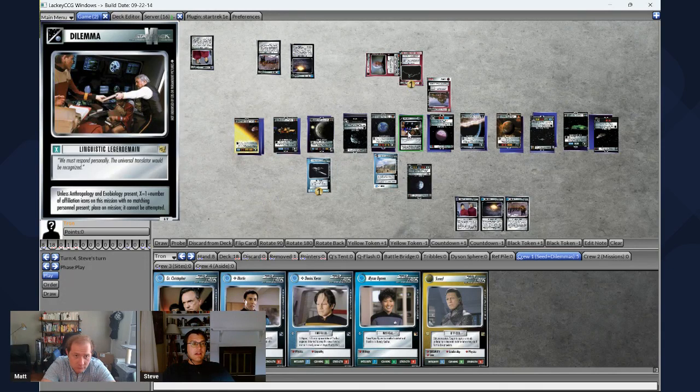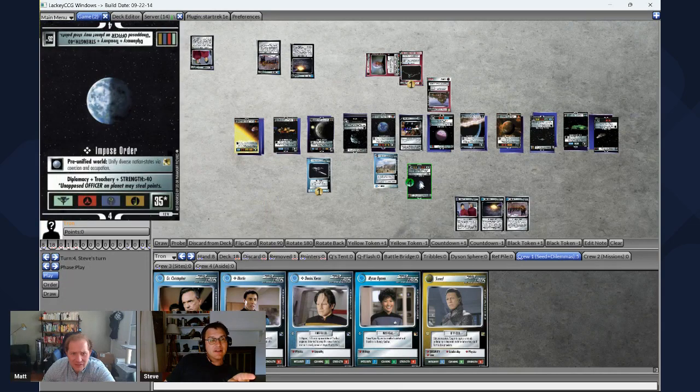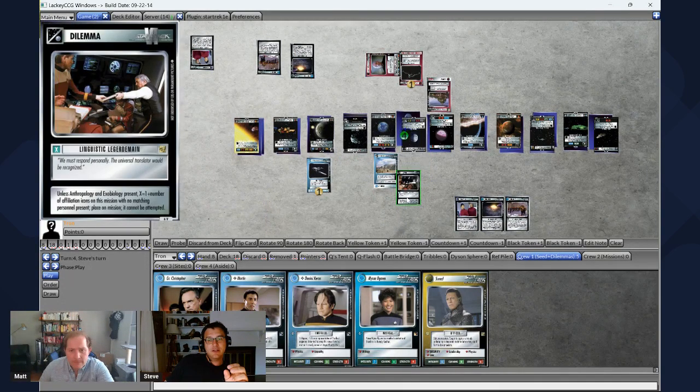How many turns will I be unable to attempt this mission? X equals one plus the number of affiliation icons with no matching personnel. This mission has four affiliation icons: Romulan, Klingon, Cardassian, Dominion — and I've only got Klingon personnel here. So it's three plus one, meaning four. This is going to be a countdown of four — for four turns I will not be able to attempt it. I put a four countdown marker on this. The dilemma will auto-discard in four of your turns. That's basically it for my turn — draw a card and pass back to you.